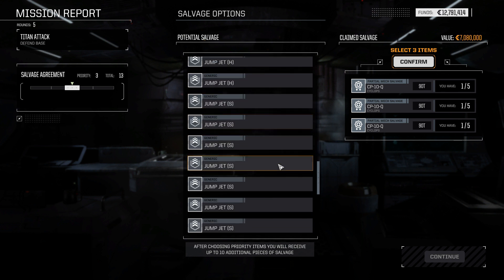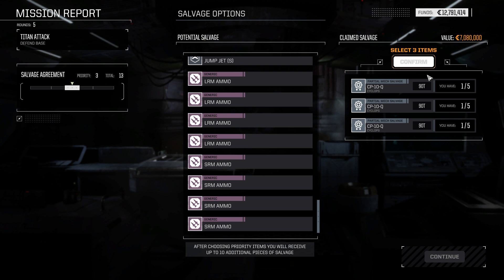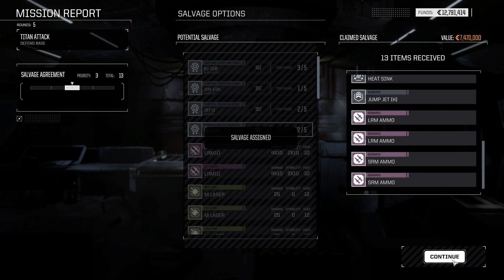Let's make sure there's nothing else here we might care about — targeting systems or anything. Nope. We really did not get anything other than that Cyclops. I guess there just wasn't anything else in the pool. We could have pulled one more piece of chassis salvage, but it's fine. We're unlikely to finish another copy of any of those mechs anyway.